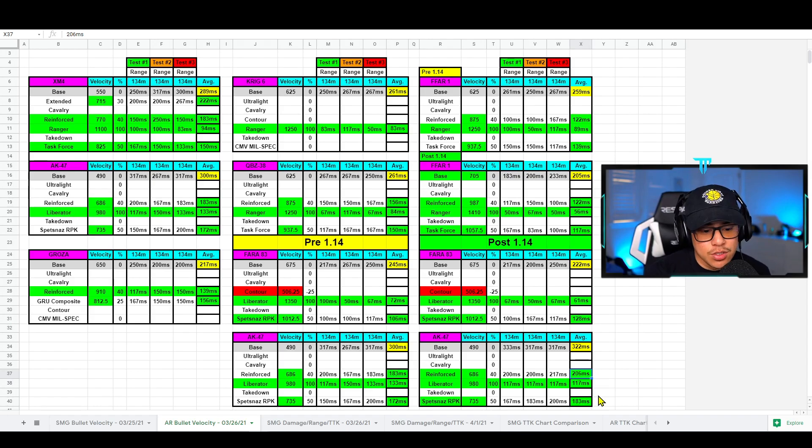The Reinforced barrel is the one I advise you to use, mainly because it extends your damage range out to about 70 meters, which is sufficient since most gunfights happen within 40 meters anyway. Anything beyond that, you still want the insurance of that extended damage range, because the AK-47 has an incredibly fast time to kill — it's up there with the Fara 83, very competitive actually.